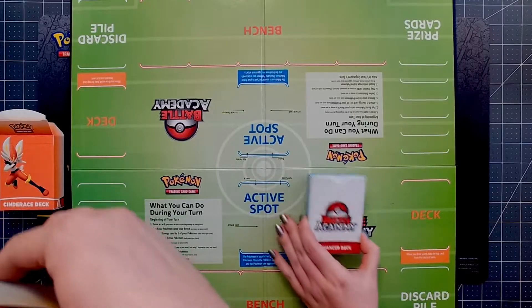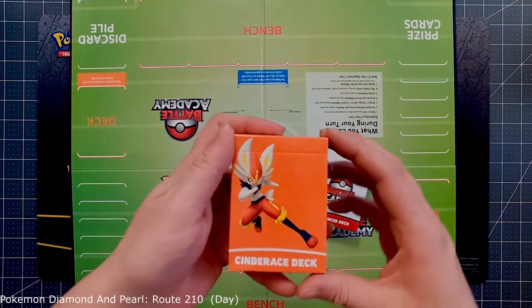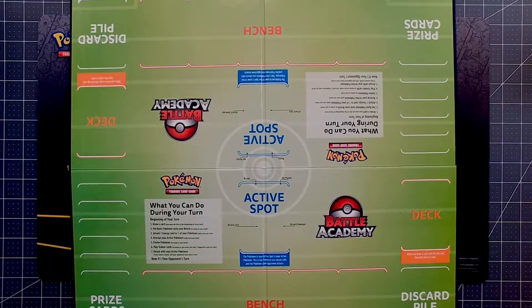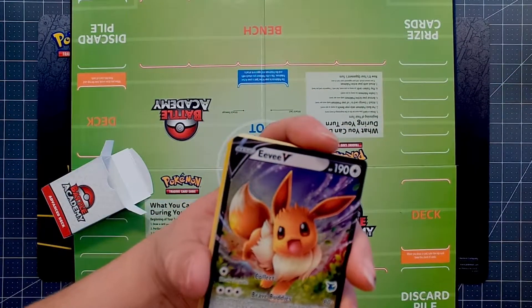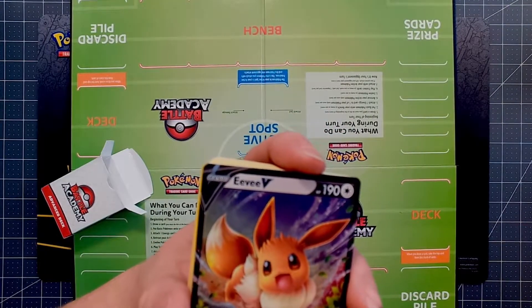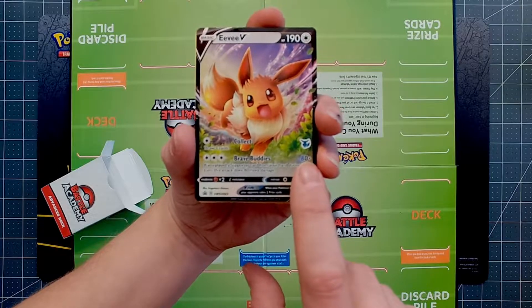I take back what I said — there is an advanced deck, I just didn't expect it to be Eevee. Well, of course it's going to be Eevee — everybody loves Eevee. Another cool thing: all these decks come with their own little deck box, nothing too special but a little something extra. The Eevee in this one is a promo — it's a Black Star Sword and Shield 65.